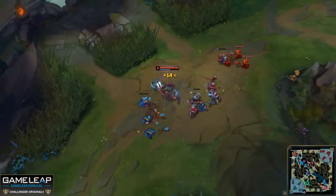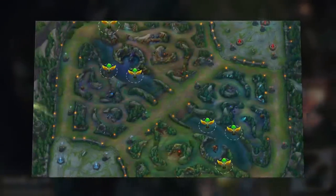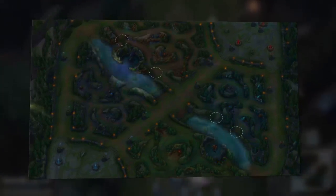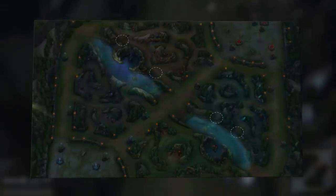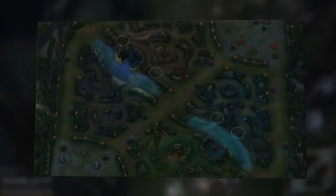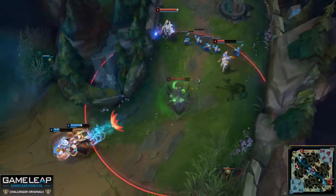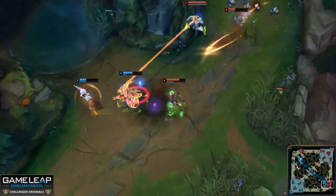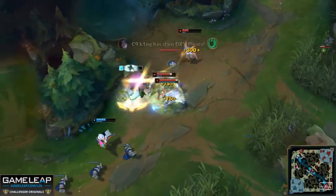You want to use your wards as effectively as possible, placing them in smart locations. For most junglers, they can only enter the river in two locations on a given side of the map — and three if they have mobility or a blast cone. Starting from the top side, you have the tri-brush area, the area between red buff and raptors, behind your blue buff, and in front of your blue buff leading into the river.